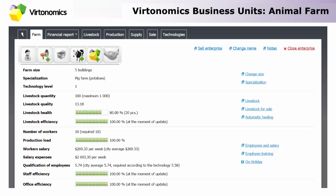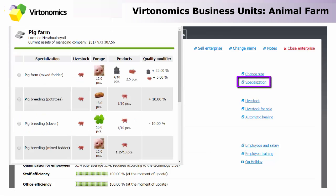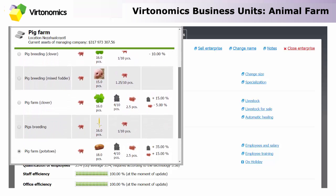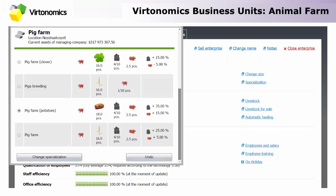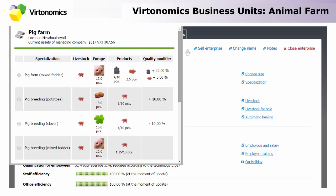Now let's move on to the management of the farm. First of all, what you can do is change the size of the farm. In the beginning you can start with one building but later on add additional buildings, which will cost additional money but will also create additional workspaces. Specialization can also be changed so you can switch to different forage types in order to achieve different results, and as a result different production bonuses or minuses will be applied.